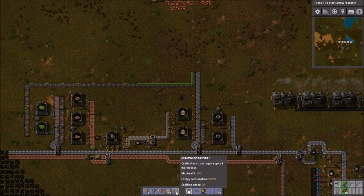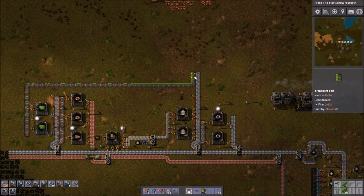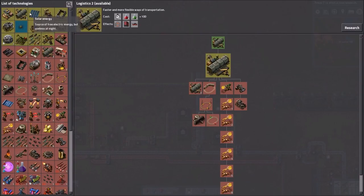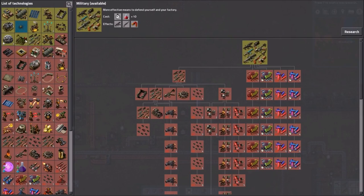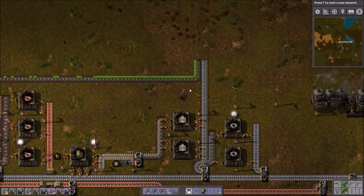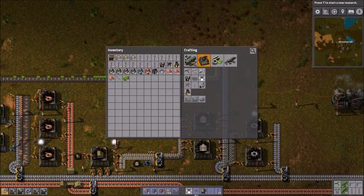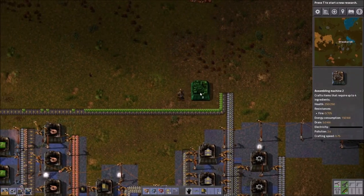We'll do assembly machines first — we're gonna do the assembly machine 2s, they're just a little bit faster. I also did a little bit of research off-camera just so I had access to a whole bunch of stuff. I think I'm just now missing stuff. I don't need walls. Basically I'm not doing any of the military because it's useless and just a waste of resources. I basically need to start doing green science next. It takes a little bit to actually make the assembly machines. I also added in a couple lights here and there just to brighten the place up.